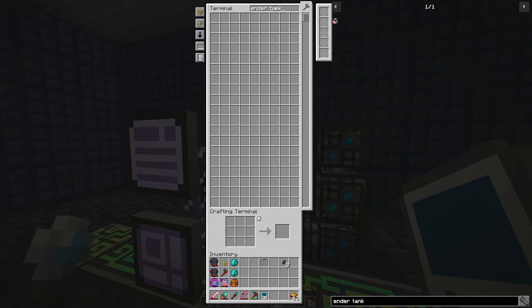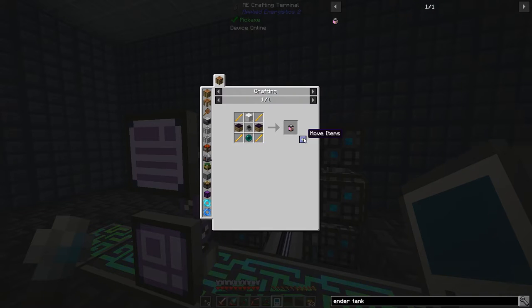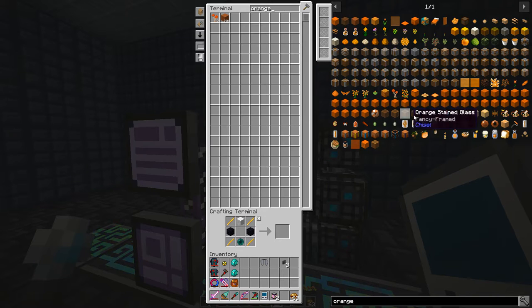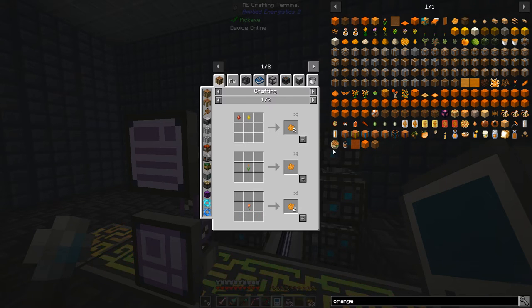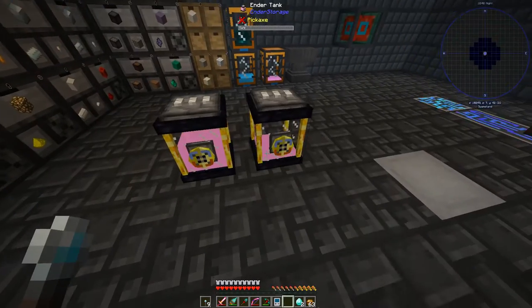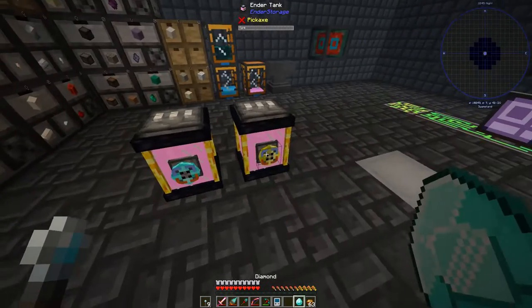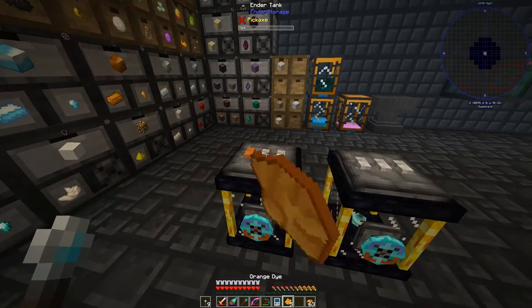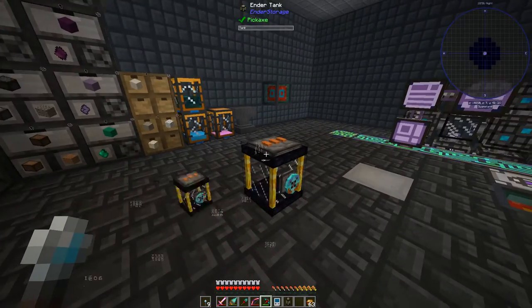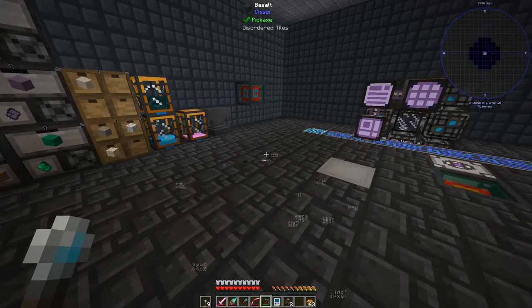Then we also need a couple of ender tanks. We're going to do this one. We need a couple that we're going to be putting on our personal network. We'll chuck those in there. Can we make orange dye? Because this is where we're going to be putting our lava that we produce. Orange dye - we need six. Then we need a couple of diamonds and we can just go over here, lay these out, and then all across the top: orange, orange, orange, orange, orange, orange. Okay, there we go. So we've got our ender tanks.